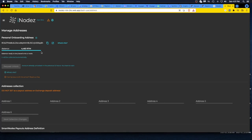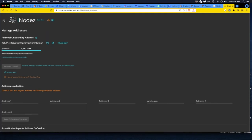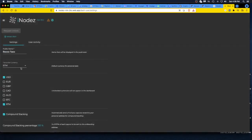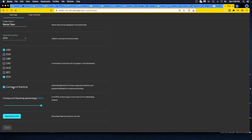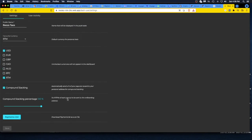You submit the request to unlock, get the email, confirm it, and then you have 10 minutes to make your changes. You also only get one unlock per 12-hour window, so have a plan — make a list of what you want to change, do it in 10 minutes, lock it, and get out. All I did was change the public name under settings, changed my currency, and compound staking was already checked and already set to 100%, so I'm ready to rock.